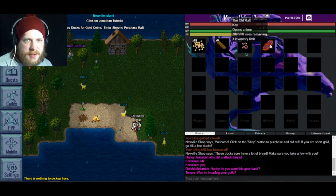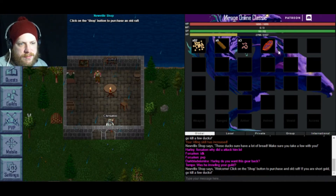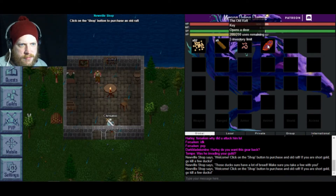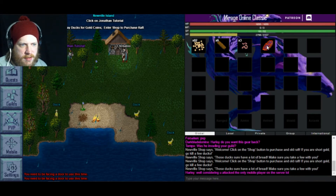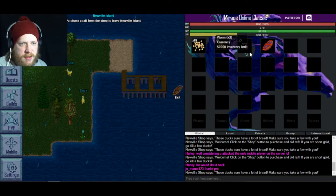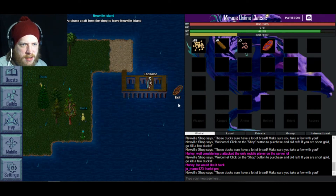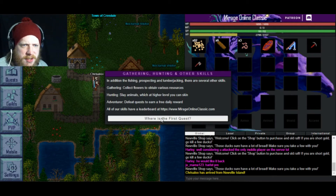Need to be facing a door to use this item. I am facing a damn door — I'll take your word for it. Oh, I'm a major idiot — you need to get a running start. Let's practice: toggle fast move is Shift. Okay.